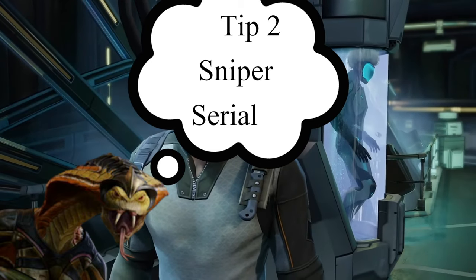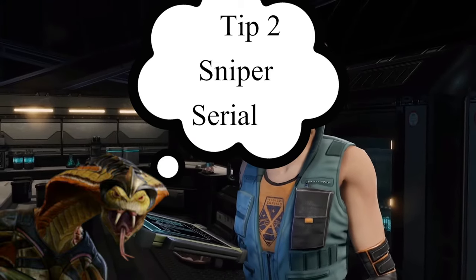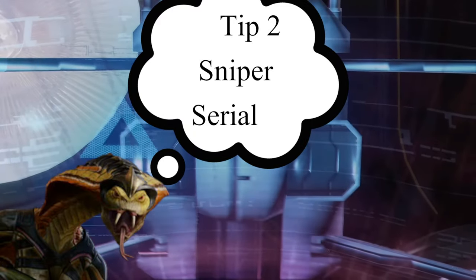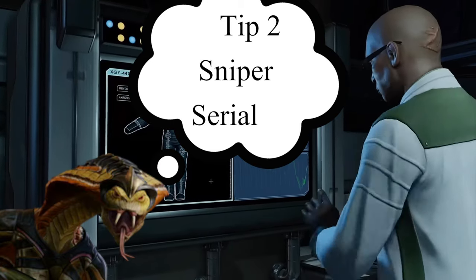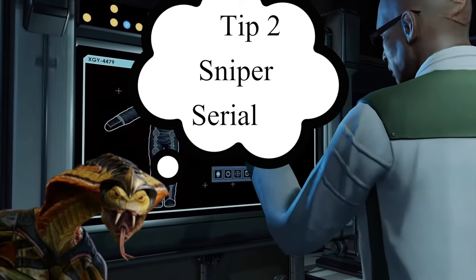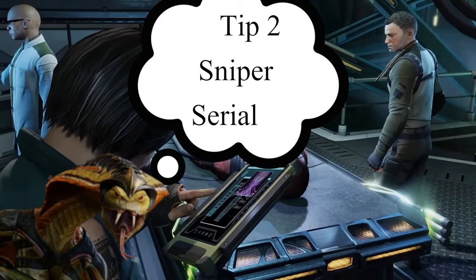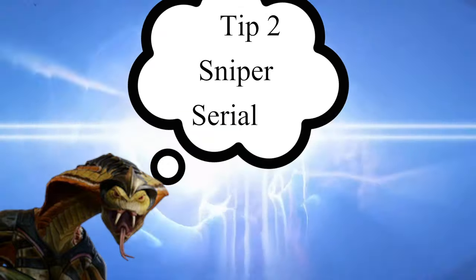Tip number two: the Sniper's Serial ability. Serial is an ability at the Colonel level that allows you to regain actions when you take a shot. Here is the kicker you should be aware of: Death From Above only ever returns one action, which is okay for the sniper rifle but not enough for the Chosen sniper rifle. Serial always returns two actions back if you had two actions, allowing you with a Chosen rifle to serial-kill multiple enemies regardless of elevation.